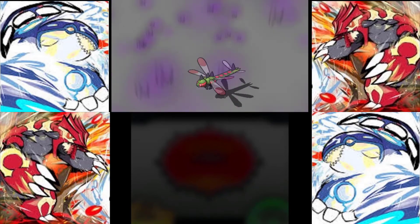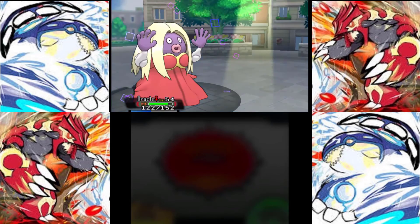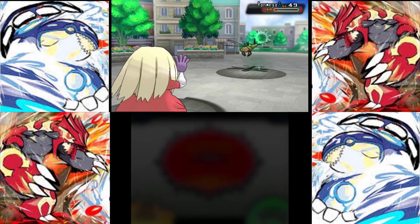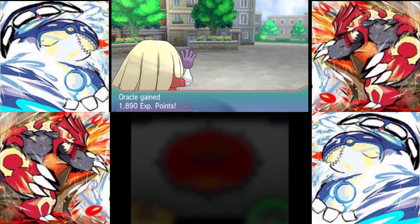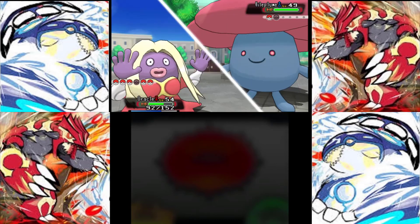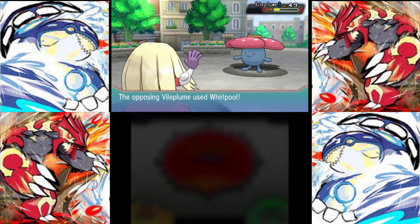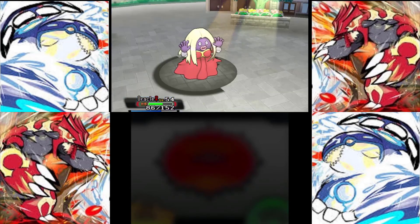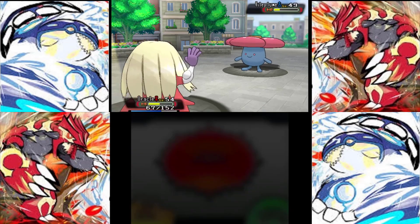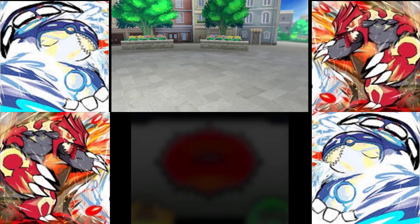This helicopter-looking thing — Yanmega is actually a pretty decent special attacker. And Vileplume — I forgot how cute she was. Some people always refer to cats as female and dogs as male. In the next part we will actually converse with Steven some more once we enter Devon. Yeah, but we've got one more trainer to go.